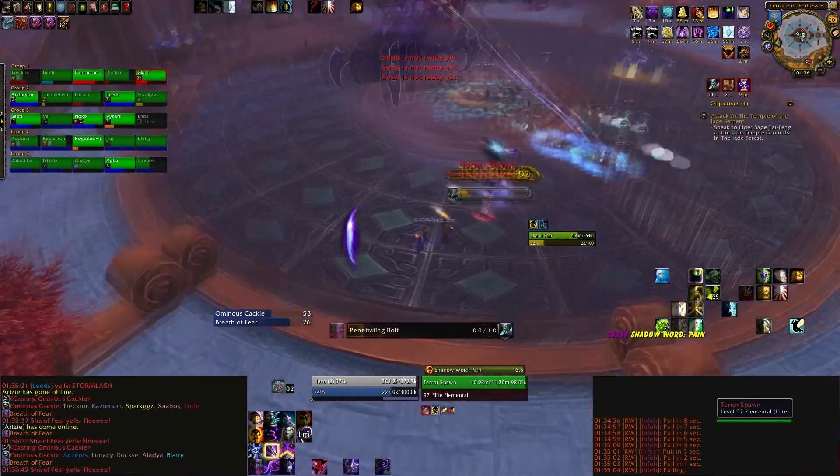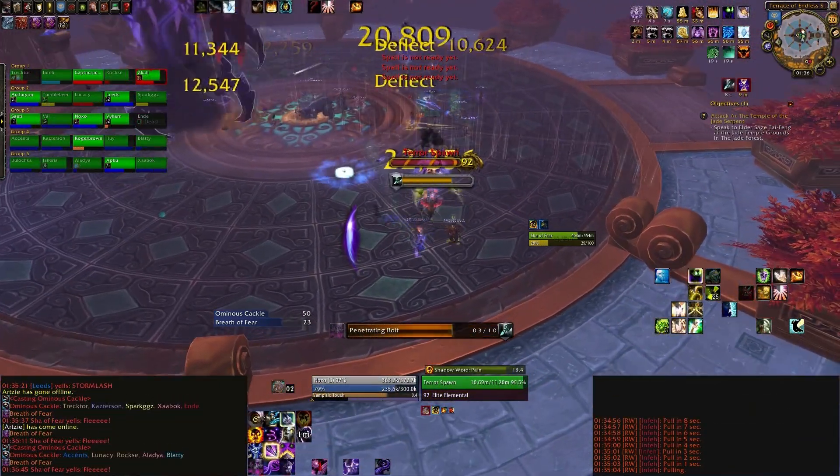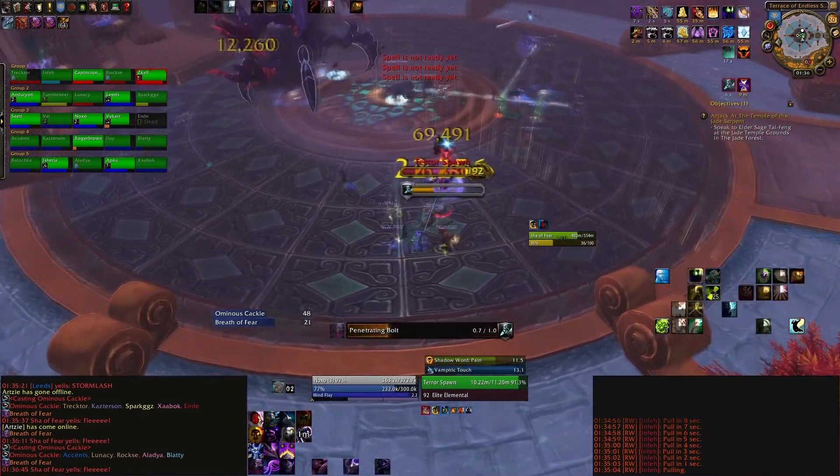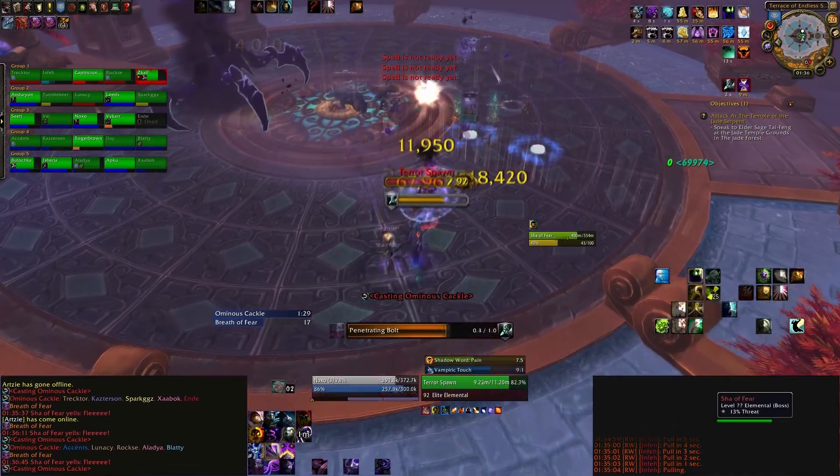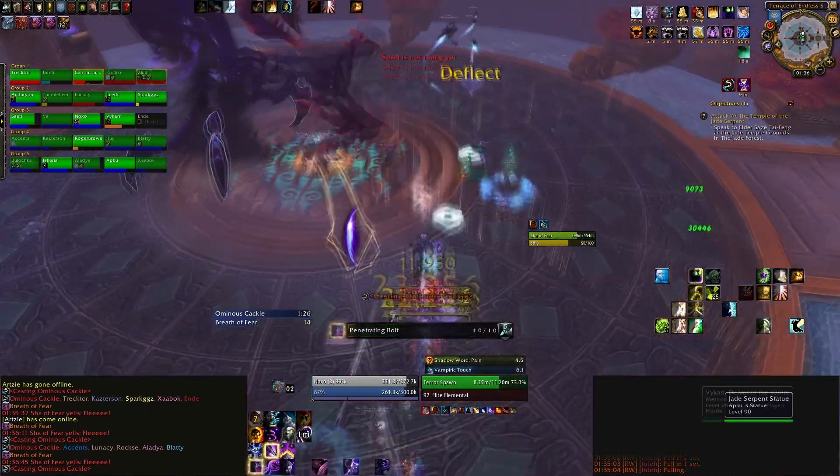The boss will always do exactly what we've just explained — he'll never change, apart from one thing: he'll take a group of players to an outer shrine in the instance. He'll always take one tank, one healer, and three DPS.